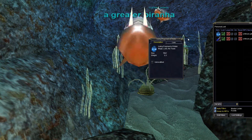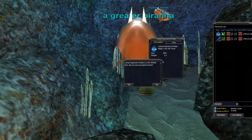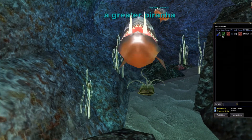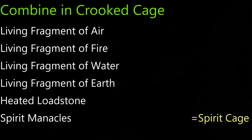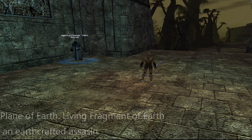Now comes the part with the Combine, and the Combine all depends on if you have the epic 1.0 or not. If you have the epic 1.0, here are the ingredients you'll need to make the next step of the quest — the Spirit Cage. If you don't have the epic 1.0, you'll need to loot a living fragment of air and a living fragment of earth, and use those in place of the two epic parts.